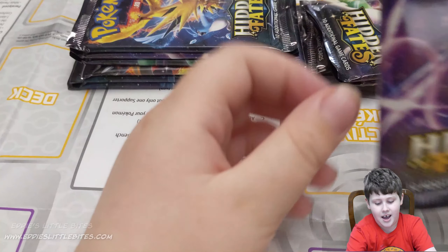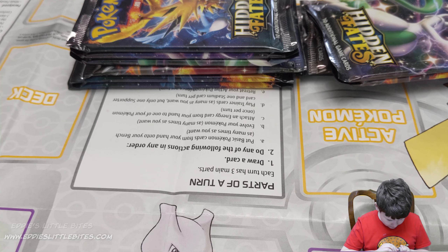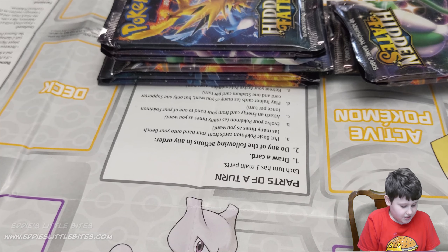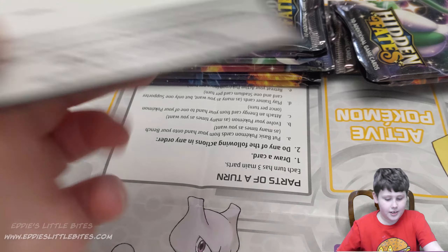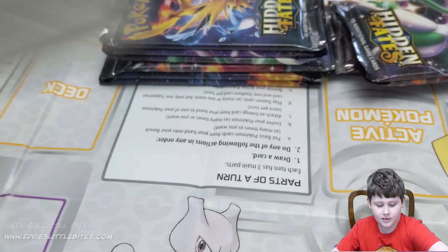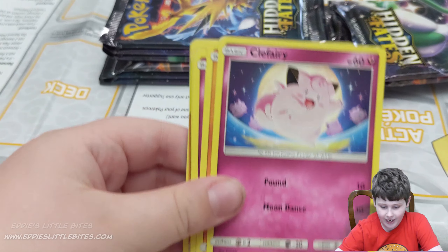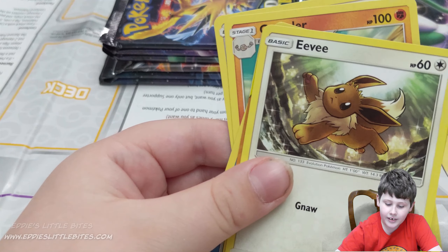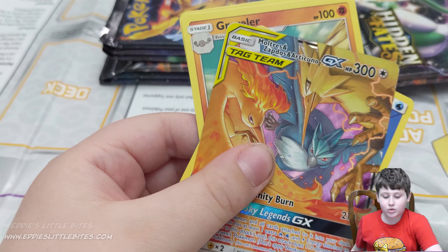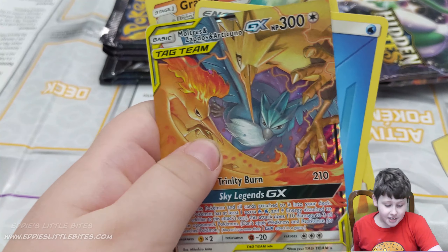Next we have cute little Mew. We're just opening these packs because we want to have fun. Here's the code card for Pokemon Online. We have Pikachu, Clefairy, Cubone, Jigglypuff, Eevee. We have Shining Lucario! And we got an Ultra — Zapdos and Articuno tag team. Let's go! We got a double cheeseburger! Awesome!